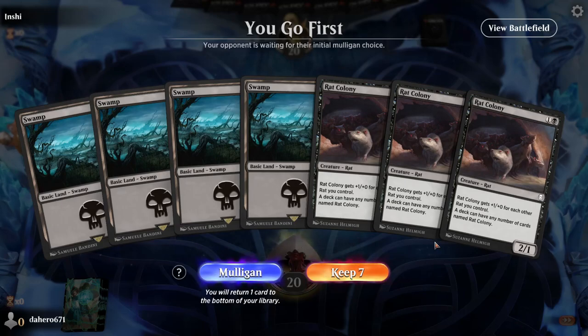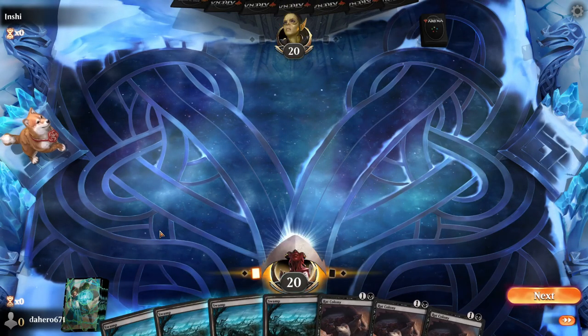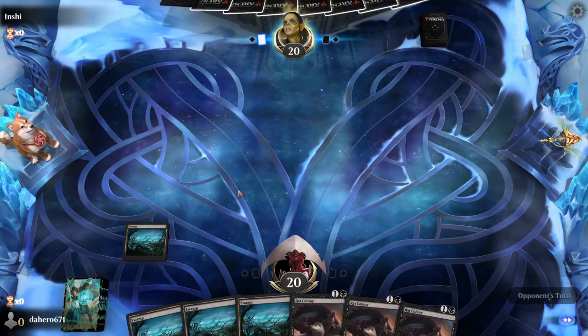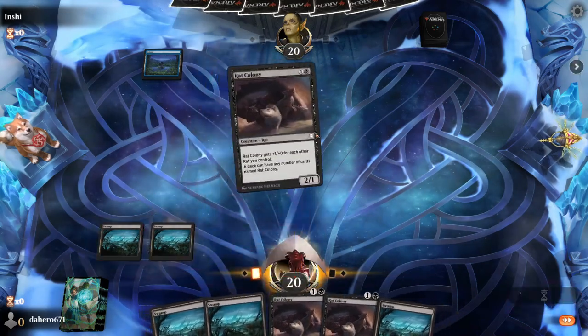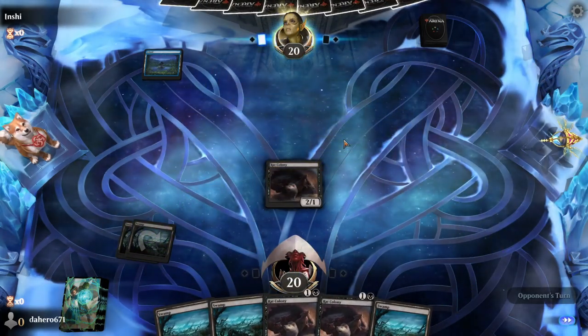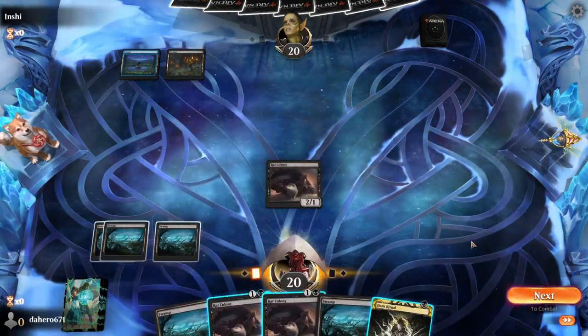Alright guys, here we go. Look at our hand — we got three Rat Colonies and a swamp, with a couple of swamps. I was hoping another Dark Ritual would be nice. The Dark Ritual can put one of our rats into play early, especially if it's Karumonix. We're playing against Temur again — we got this.